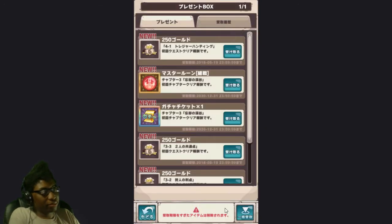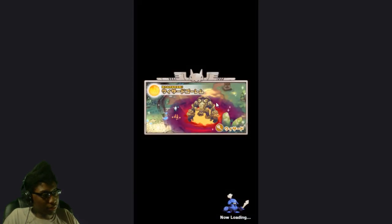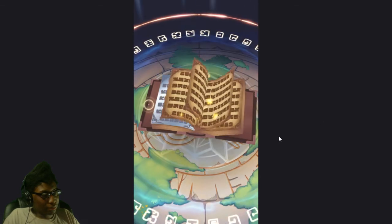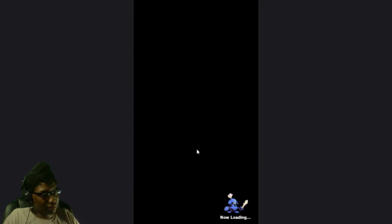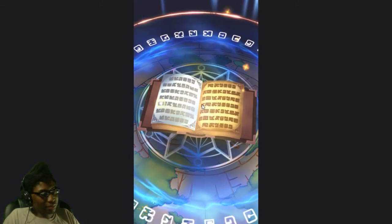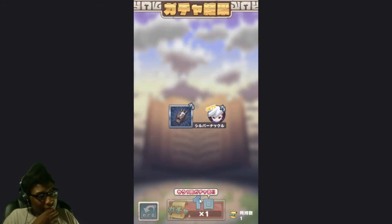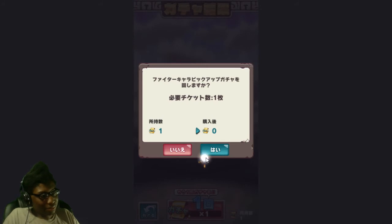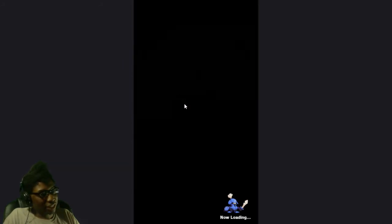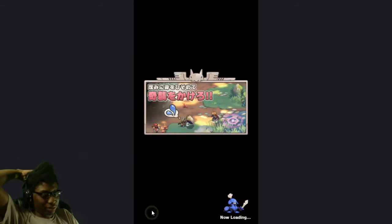Let's go see what I got in those tickets — so many tickets. I got three of them. A three-star, no characters. Another three-star. Last one — just another three-star. I'm not having any luck. It's already one and a half hours in. That gives me a step closer to just buying one of them.